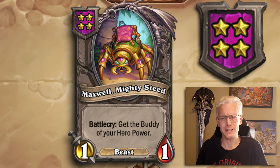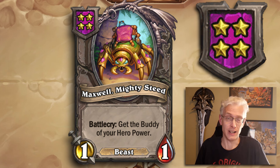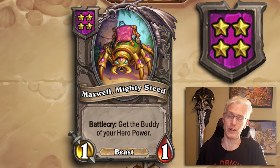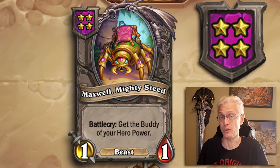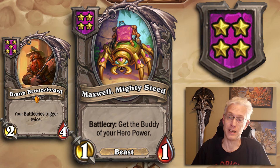Tier 4, 1/1 Beast — Maxwell's Mighty Steed. Battlecry: add the buddy of your hero power to your hand. If you pay for this, say three gold, and get something decent, you're really only paying one gold net because you can sell the Mighty Steed plus whatever you generate. Regardless of the effect it gives you, which is usually pretty good, you can get a lot of value. Got a Bran? It's free. Always figure out who your buddy is, then play this and get value if it's appropriate.